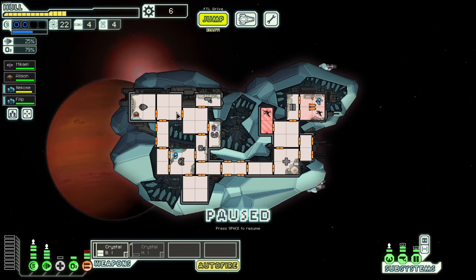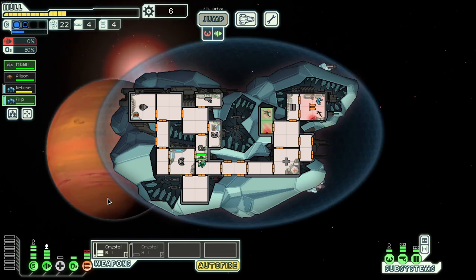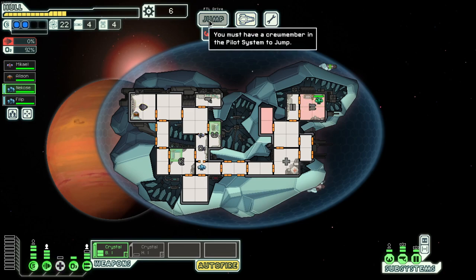We should still have mostly level one shields in sector two, but I am on the lookout for a better weapon — not even a better weapon, just a more complementary weapon that we can put alongside this stuff. There's a single nebula. I think we go nebula, down, over, and then maybe up to all of this. I'm hoping there is no ion storm here.